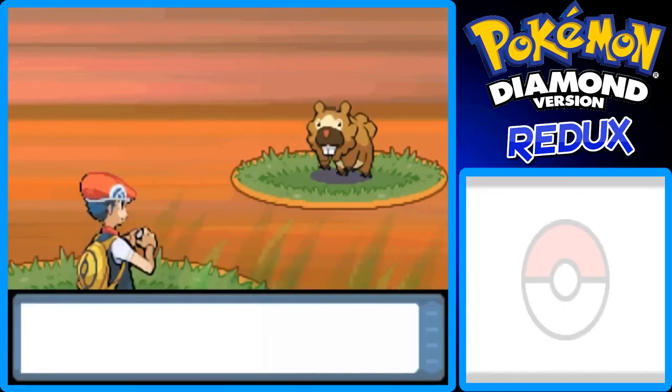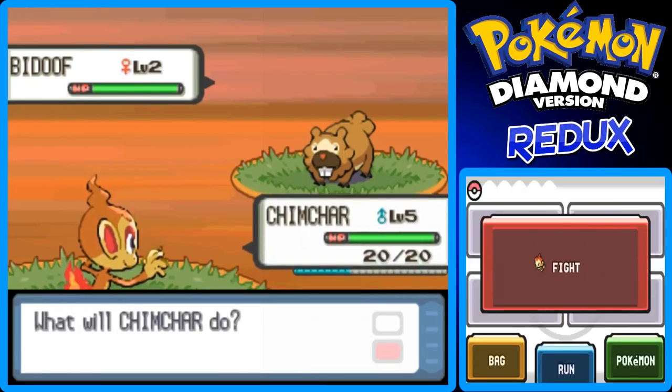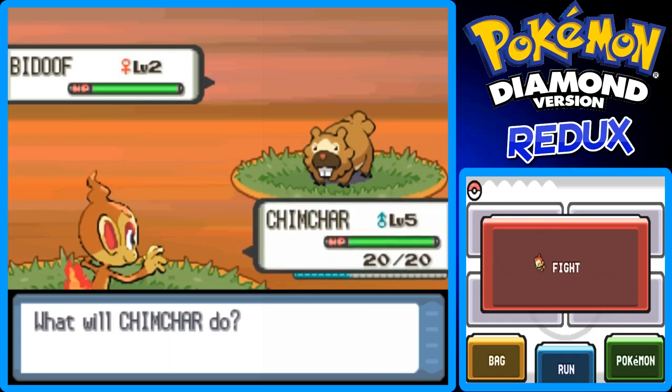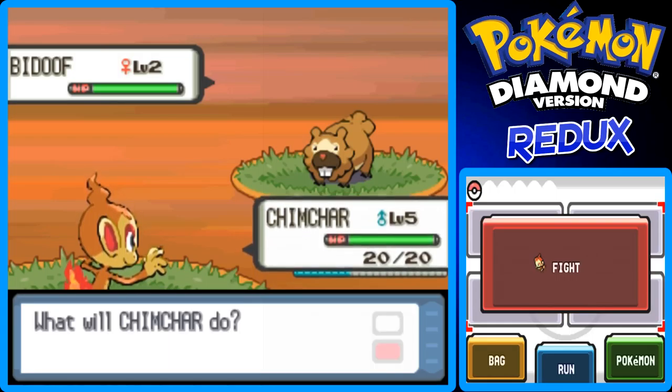Let's go to Route 201. So if you run in wild grass, you get like a 50% better chance of running into wild Pokemon, which can be good or bad depending on your situation. I wanted to talk to the guy and get a free potion before running into another Pokemon, but that's okay.